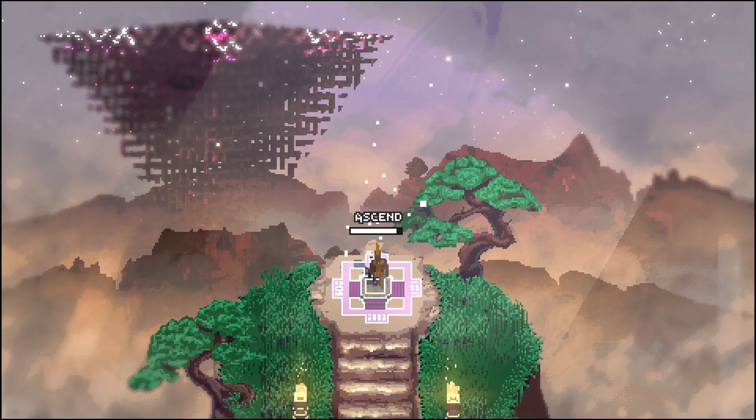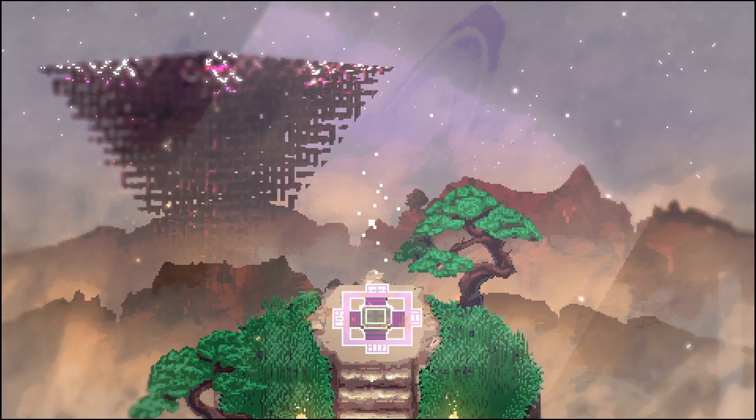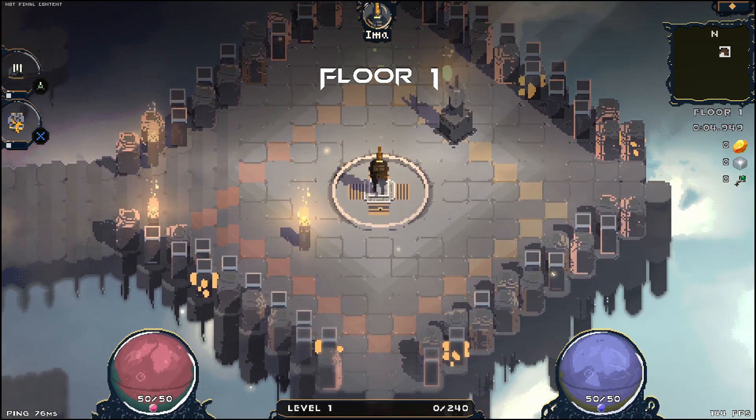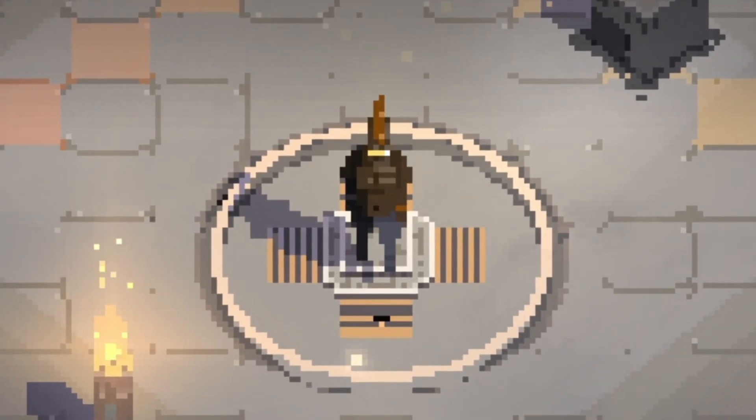We'll go up to this nice grassy area. This doesn't look ominous. We're going into some sort of a Borg ziggurat. And here we go — floor one. I can read the numbers with my little visor eyes.